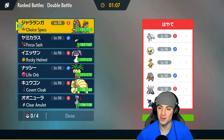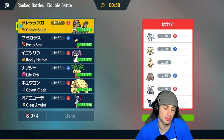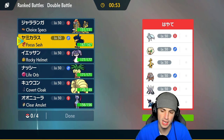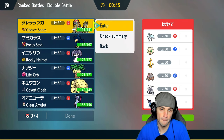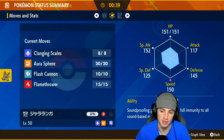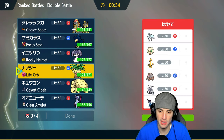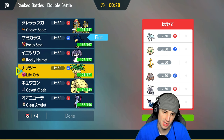On to match number two, going up against a Suicune-Samurott squad. They also have Alolan Ninetales — I do not want them setting up Aurora Veil, so I could bring regular Ninetales or go in with Murkrow and pop Sunny Day. They also have Whimsicott which could set Trick Room, meaning Choice Specs Kommo-o is a consideration. I have a lot of options here.